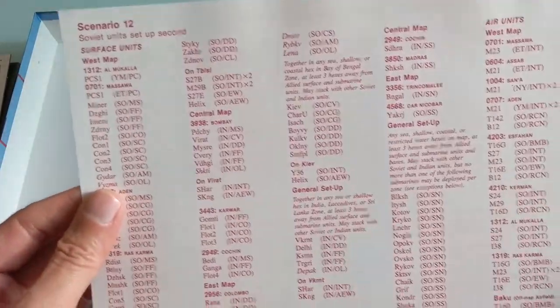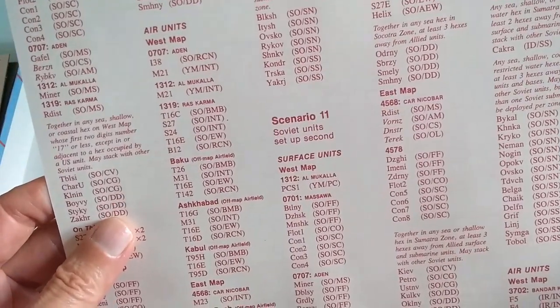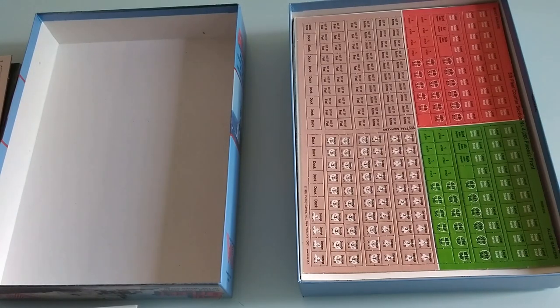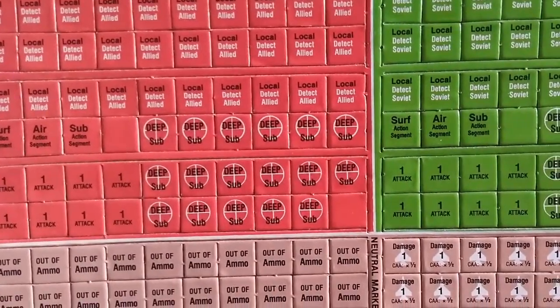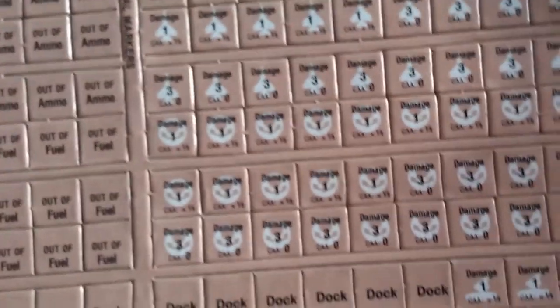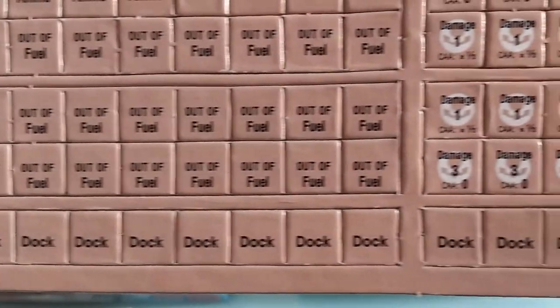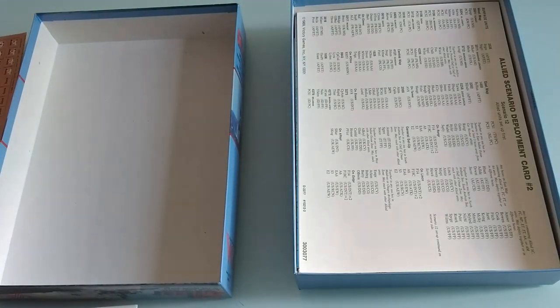Scenario sheets, scenario 12, with your deployment. Scenario deployment card is for scenario 10. We've got some initiative counters here — local, detect, allied. Damaged counter stock, out of fuel, out of ammo. I think this series is going to be a lot of fun — this is something I really look forward to. Those are your admin counters.